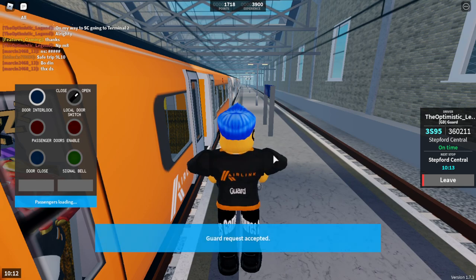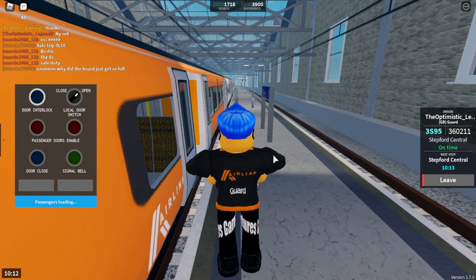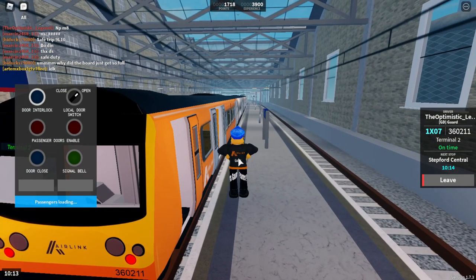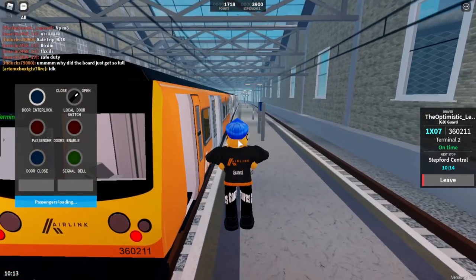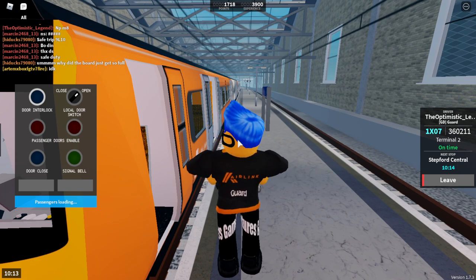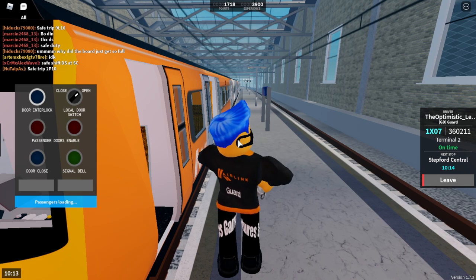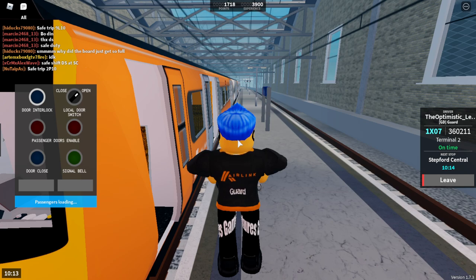We'll be going from Stedford Central to Terminal 2, hopefully, because they know the route I'm planning. Let's request them and stand roughly where the guard door would be. They've switched — there we go, they are going to Terminal 2. Calling at Stepford East, Elsmere Junction, Morganstown, Stepford Airport Central, Airport Terminal One, and Airport Terminal Two. This train has five coaches. First class is located at the front. Stepford Victoria has been cancelled due to a member of train crew being unavailable — obviously the famous no-crew meme was invented because of that.